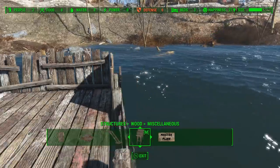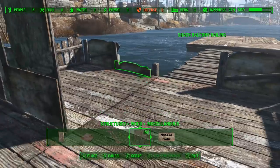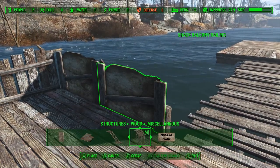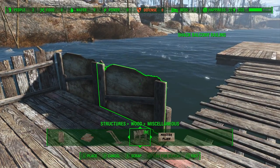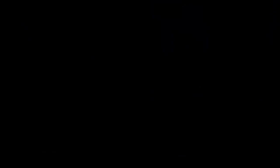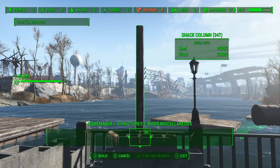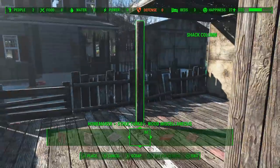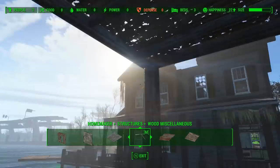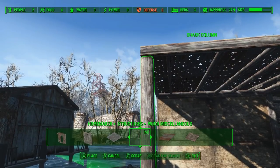Just line it up with the height of the other railing and then get this other one in there. You've seen me use this technique before — we're just using this pillar from the Homemaker mod and we're going to use it to support this overhang here a little bit.